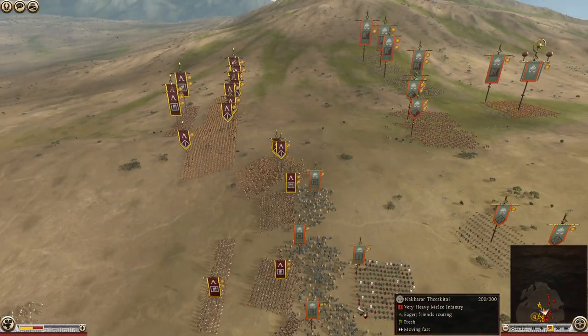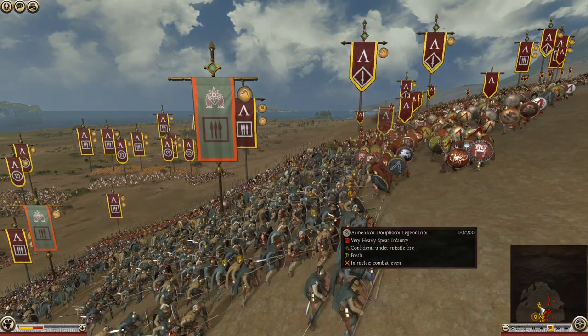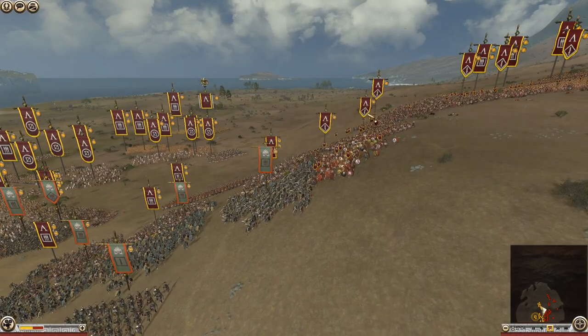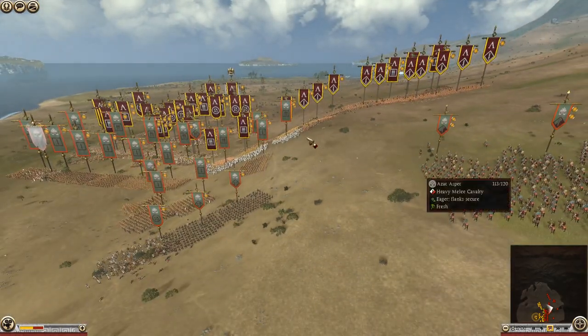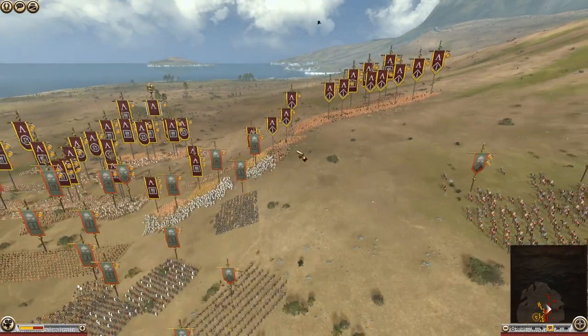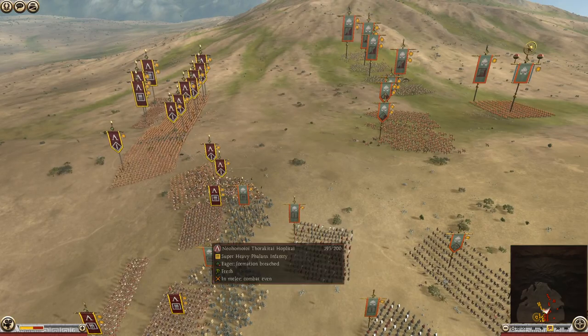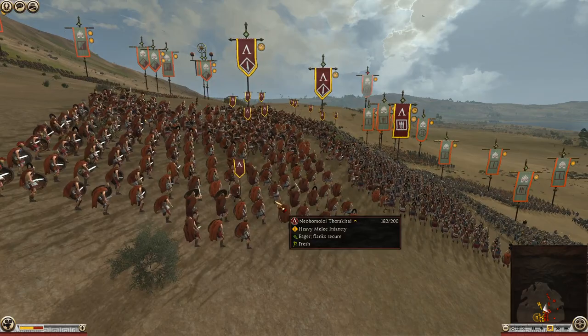Armenia is going to try to flank around with swords — that's a pretty good idea. But I don't know whether all those units needed to commit here; one could do the same work. He might need three units in case Armenia finds a way around, but if one is needlessly committed in melee, that's a bit dubious. Maybe that one is being kept in reserve.